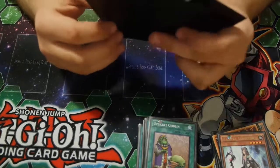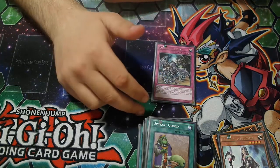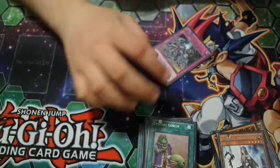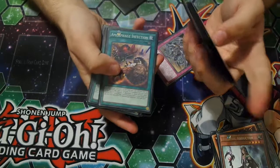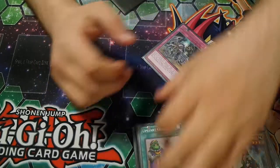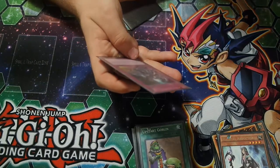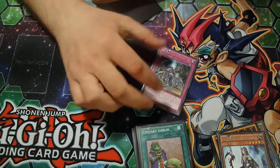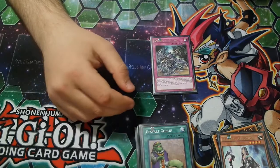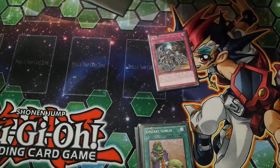I don't run much traps — I only run five. One Amorphage Lysis. When a Pendulum card in your Pendulum Zone is destroyed, you can replace it with an Amorphage Pendulum, which is pretty good for recycling Pendulums. Like if you have Lechery but you want Gluttony, just destroy this, activate Gluttony — it's really simple. Also, these boost your Amorphage monsters by 100 for each Amorphage card you control including itself, and they all stack. This one decreases your opponent's monsters by 100 for each Amorphage card you control.